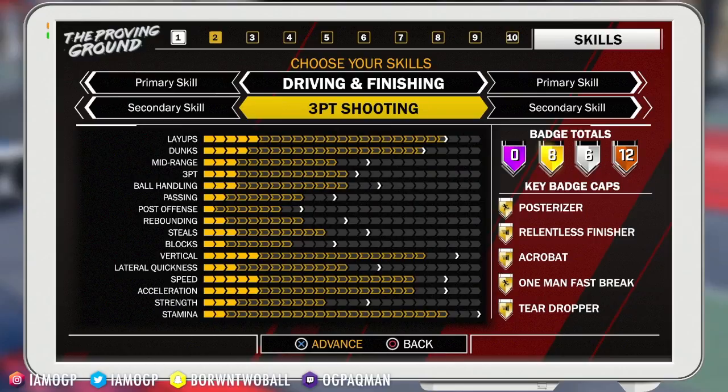Every time you put a sharpshooter on a build, it drops the speed drastically. I feel like the shooting should be better — can I at least get threes to 14 or 17 since shooting is my secondary skill? I don't really feel this one. This is one of those builds I say stay away from. The gold badges are going to really matter when it comes to this build, so pay attention to secondary badges — they'll give you a boost in your overall this year.